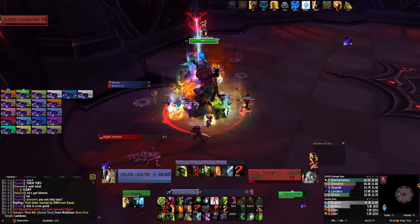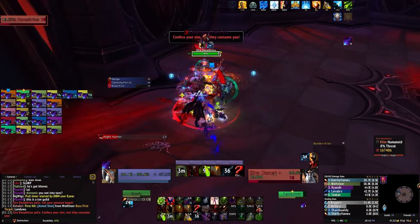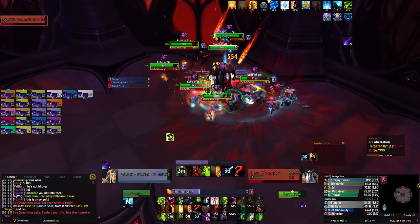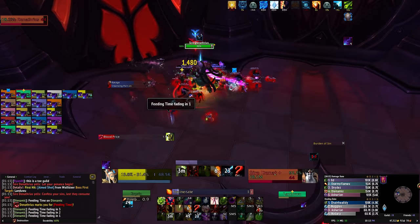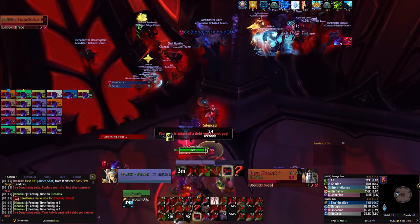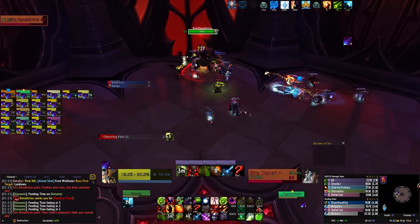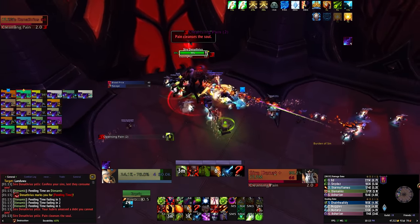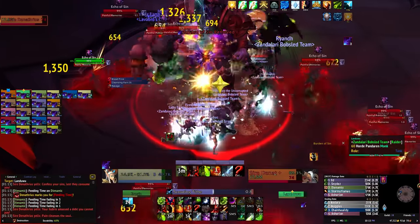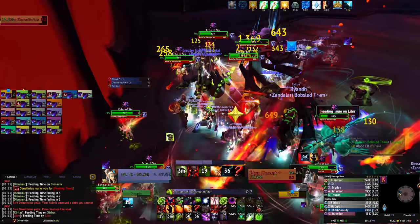To deal with this combination of abilities, split your raid in half. Half of your raid should get hit by the first Cleansing Pain by stacking on the tank with aggro, and then the other half should get hit by the second Cleansing Pain. If you alternate which half of the raid is hit by each Cleansing Pain, half should have one stack count while the other half has a different stack count. This will make the damage from Blood Price significantly lower so you can all survive. If Blood Price is ever one-shotting your raid, it's because you're not staggering your Burden of Sin stacks properly.